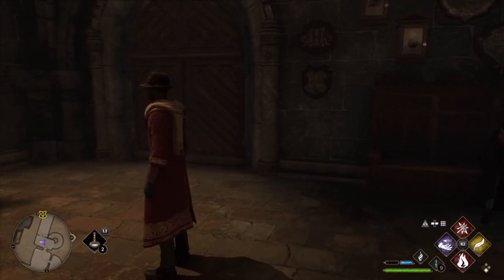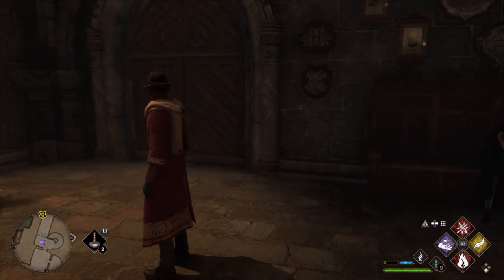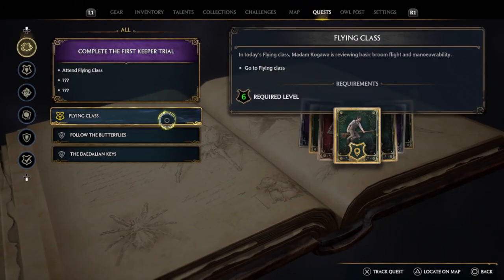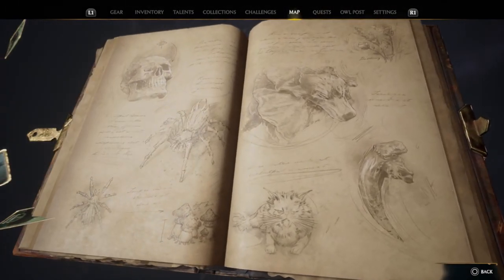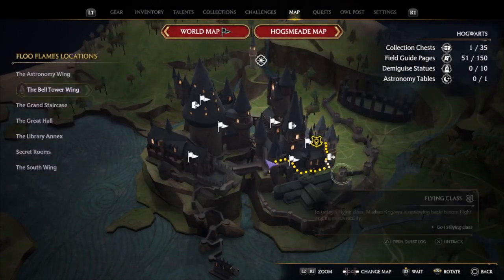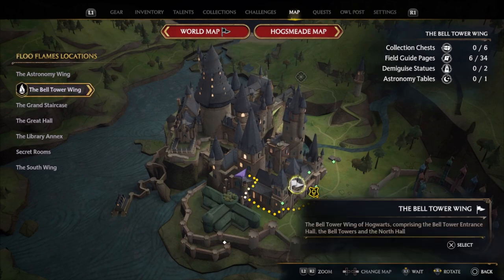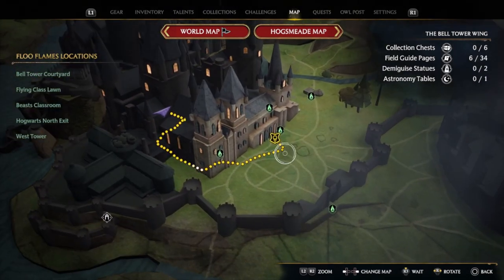Now we can head over to do our flying class. Let's pick that quest up first, then locate it on the map so we can fast travel. I went through and also tried to get as many fast travel locations as possible so we can just navigate to certain areas easier.